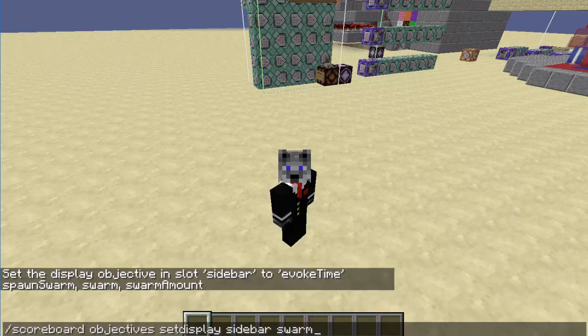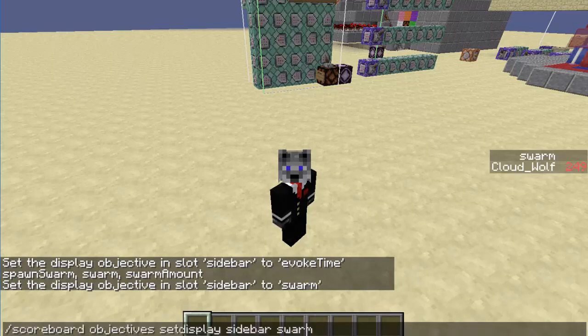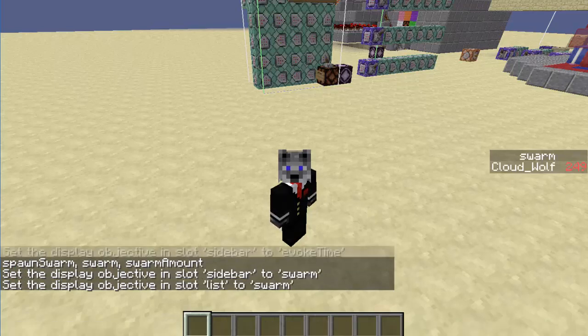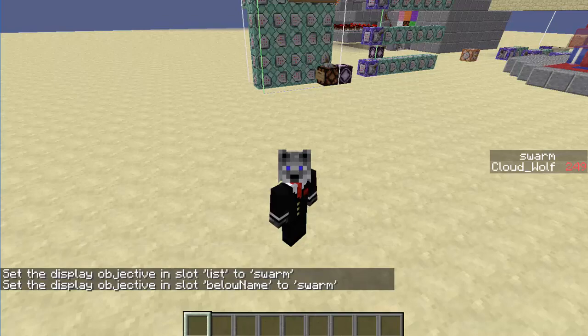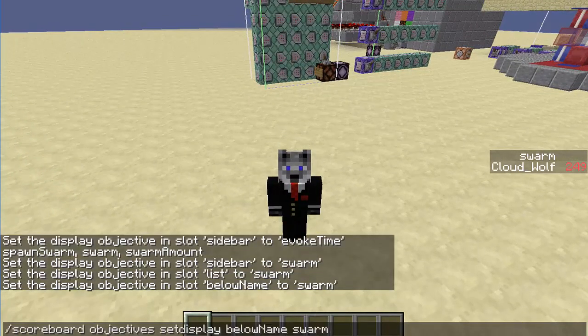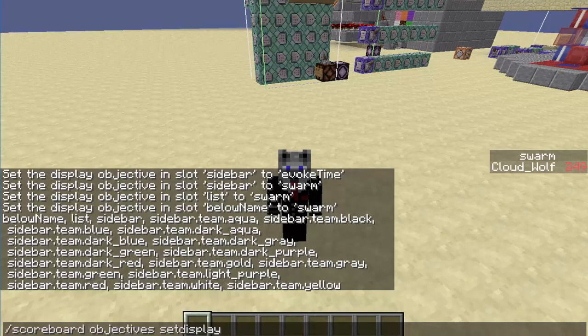Let me put it for something that I actually can see. So I can do that and you can see it there, or I can put it in the list and you can see it in the tab bar, or I can put it below name and if somebody else is playing they'll see it below my name. There's just a bunch of other displays. Let's just see this.